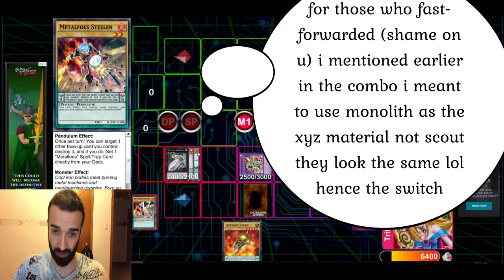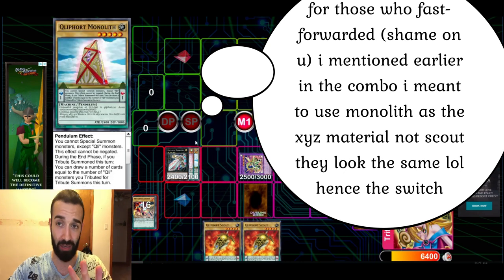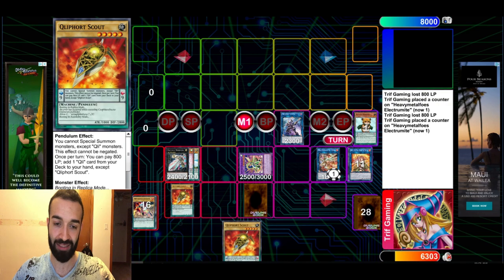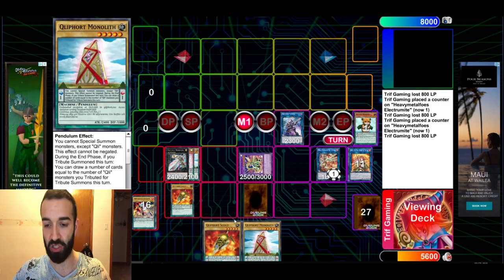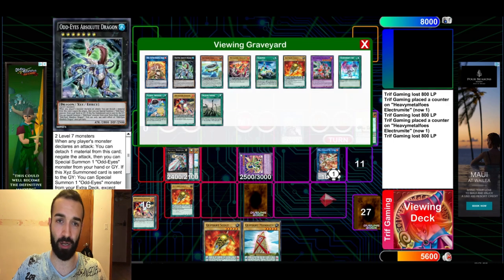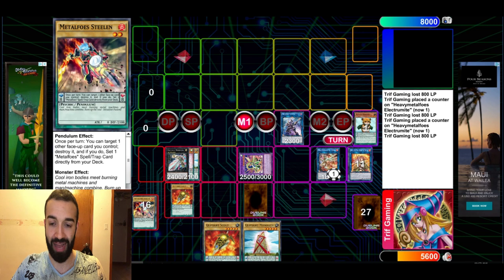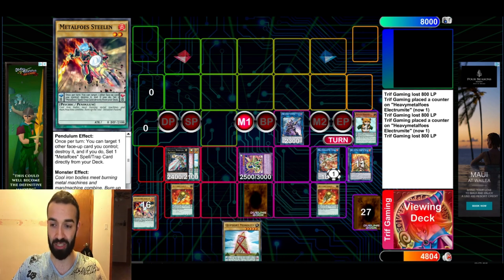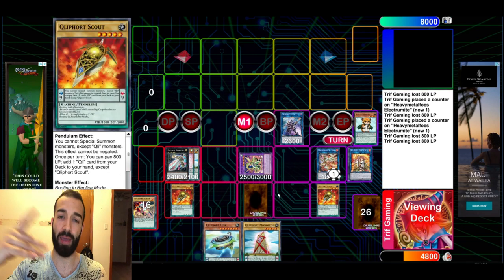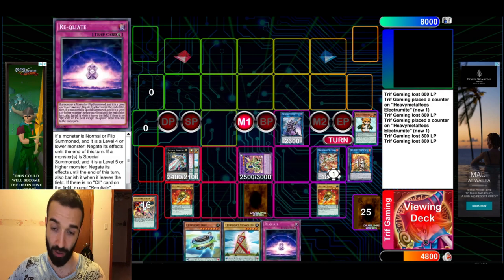Rescue Hamster pops the Sacrifice and adds two Scouts. Remember I said in the beginning of the combo — that was a Scout underneath there, not a misplay. So Hamster adds back two Scouts. Two Scouts: activate one of them to get Monolith. The best play is Monolith here, because you tributed three Cleese this turn so you end up drawing three — plus Fusion, you draw another one. You end up drawing four cards after you end on the negates plus Alkahest. So there are multiple different ways to do this.